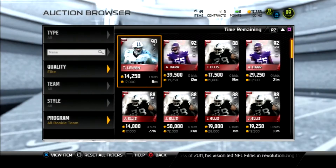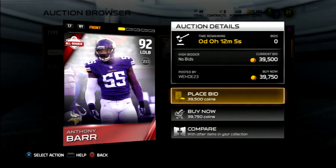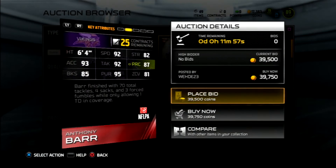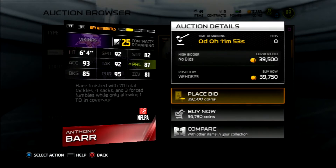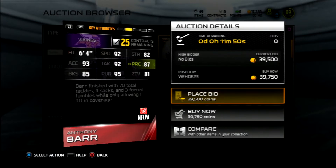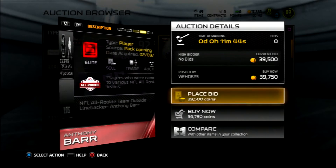Let's go ahead and look at the next card, which is the one I want the most out of all of these. It's the Anthony Barn, 92 overall. Let's go ahead and look at the stats: 92 speed, 82 strength, 87 play rec, 92 tackle, 93 Excel, 85 block shed, 95 pursuit, 81 zone. This card looks like an absolute monster.